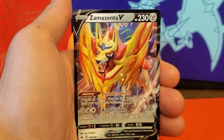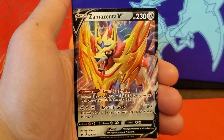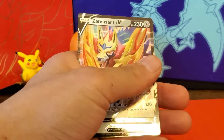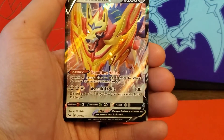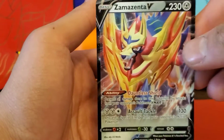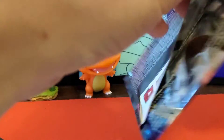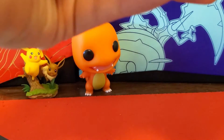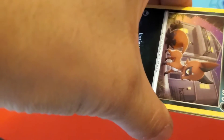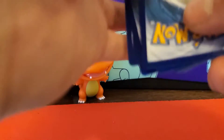And a Zamazenta V card! I was hoping it was Zacian V, or maybe Snorlax V or Celebi V. This is my fourth one, I think — they're only worth like a couple bucks. I'm gonna trade my extra for store credit and get some other stuff. I saw Breaking Nate open one of these three-pack blisters and he pulled three V cards in three packs, which is pretty crazy. Let's see if we can pull two V cards or a V card and a holo — that'd be pretty good. Here we go, next pack.